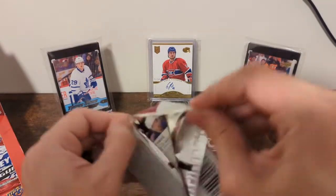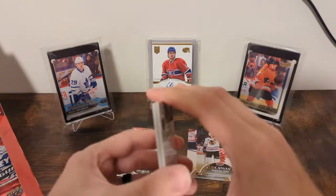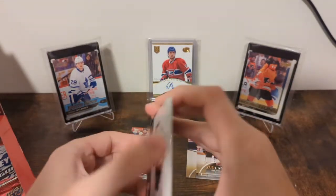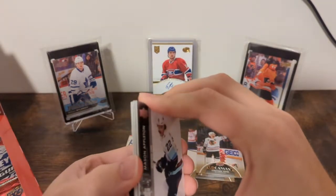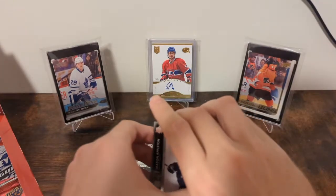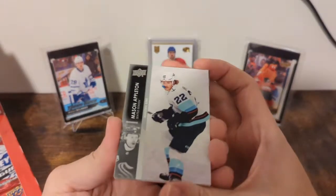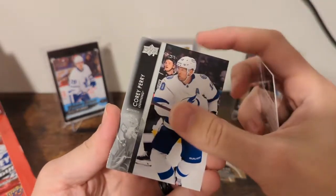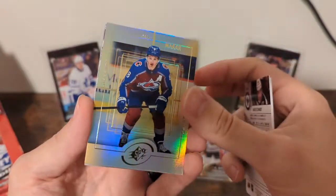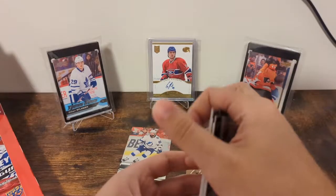These are sticky — just trying to unstick them so I can see what's in there. Something shiny — that's probably why it was sticky. Appleton, Perry, Nate Schmidt, and an SPX Retro of Cale Makar. I believe those are one per box. Foligno, Dickinson, Nemeth, and Haag.